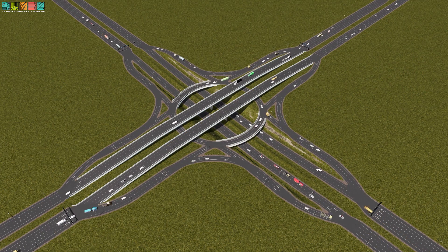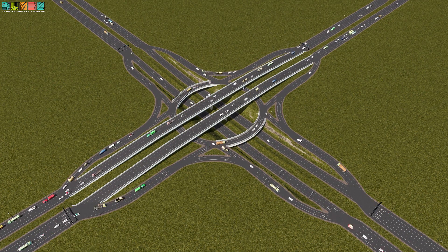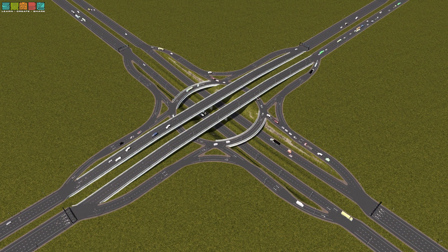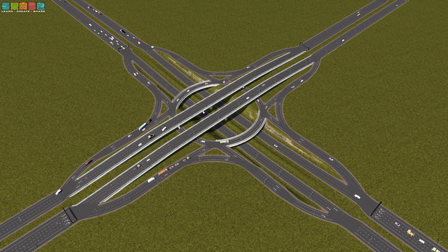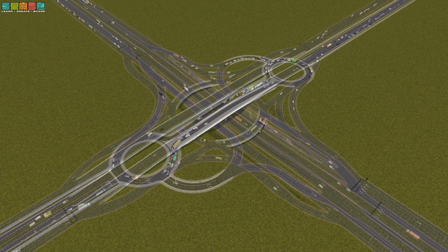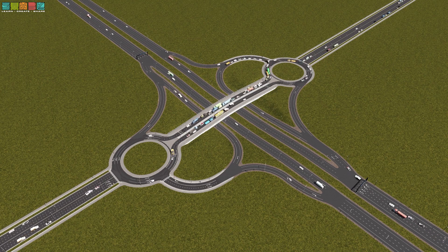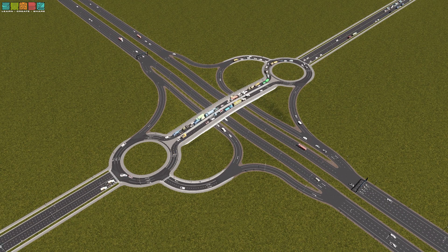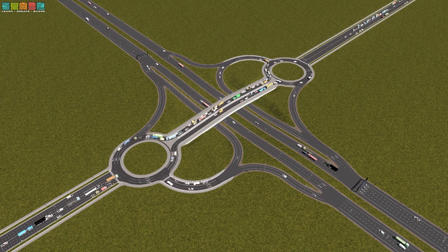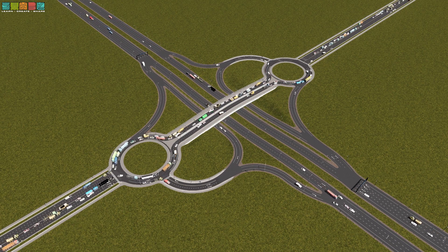Real quick — I reduced it down to one lane in the circle and it's still working great for this traffic volume, so you may not even need the two-lane circle in the middle. Here is my personal favorite amongst all the interchanges shown today. This is a roundabout parklo — parklo is short for partial cloverleaf.